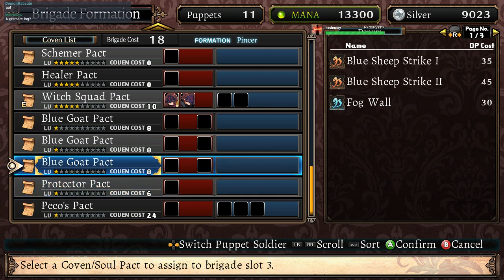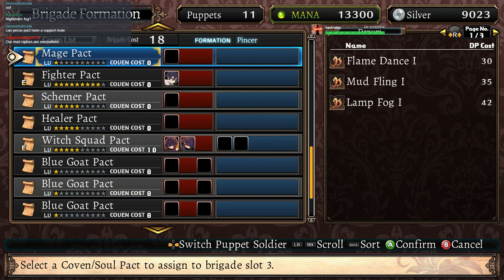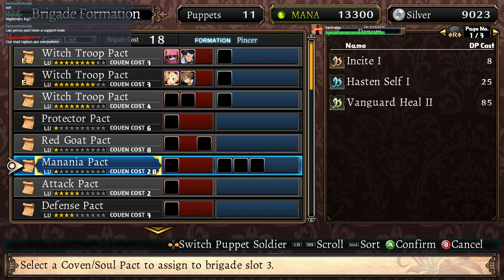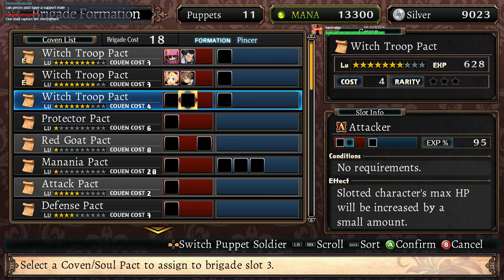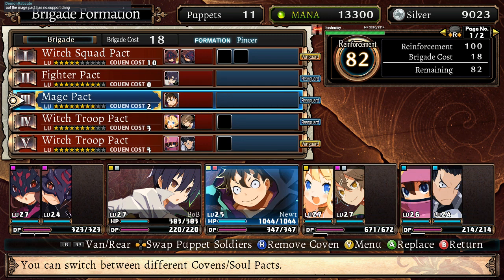Blue Goats — still? Fog Walk, apparently something okay. Killer Pact. Schemer Pact. The Mage Pact is still here, but we still have a couple that just haven't gotten more. The Mania Pact is Incite, Haste and Self, and Vanguard Heal. The Red Goat, which apparently is pretty good for some stuff, but I'm not sure. Unfortunately it's only female. It's in the Witch Troop again. The Mage Pack has no support — none at all. That's the downside and the trickery of it all.